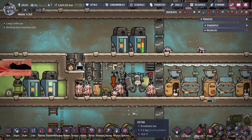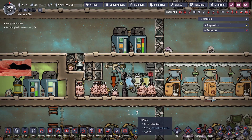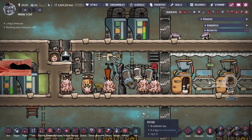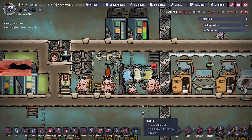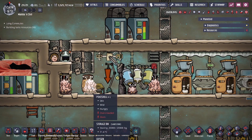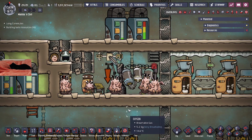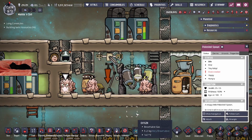Hey guys, Dualegit City here, and today we're going to be going over my Crab Shack design. This Crab Shack design is really just to hold the Poké Shells in a somewhat efficient manner, and to make it so that my duplicants do not get beat up by the angry Poké Shells. Let's start this off by talking about the Poké Shells, what they do, and the benefits of having them.